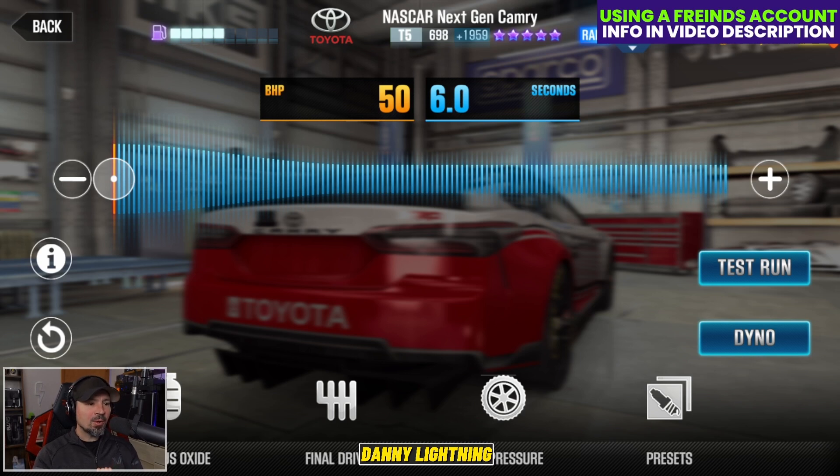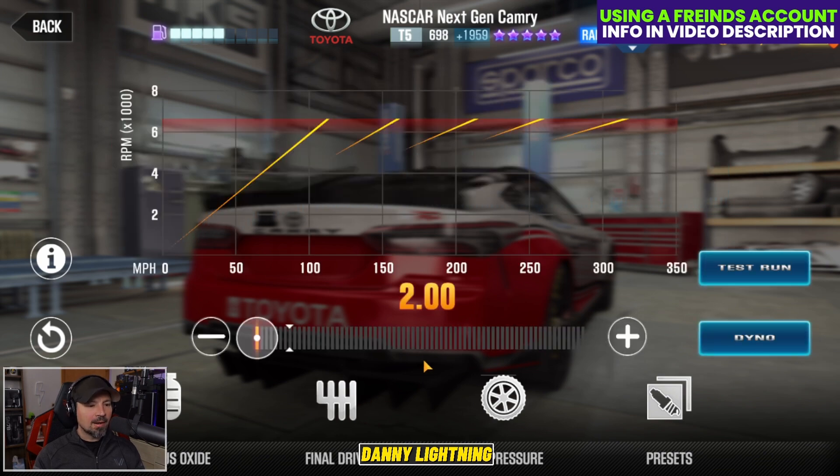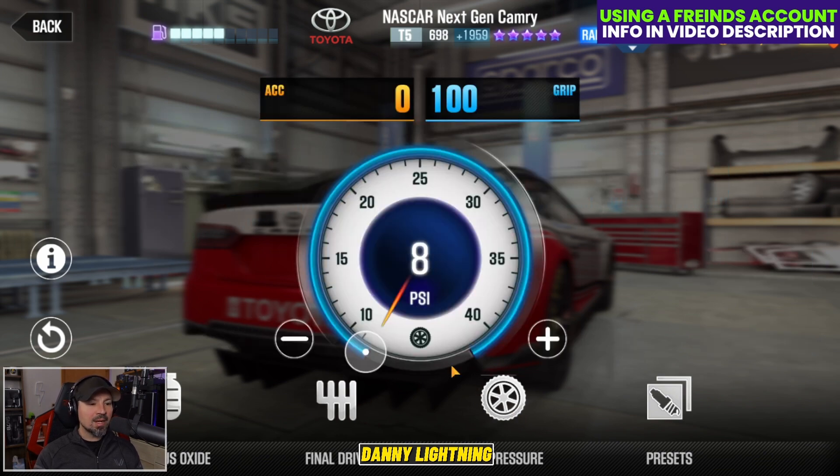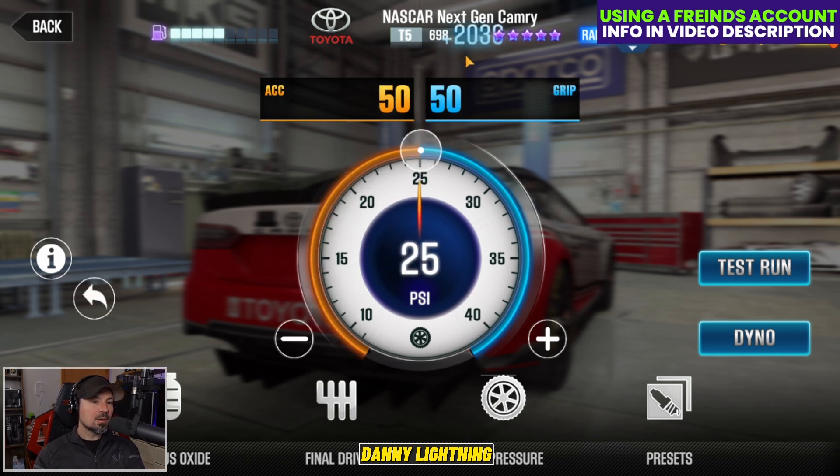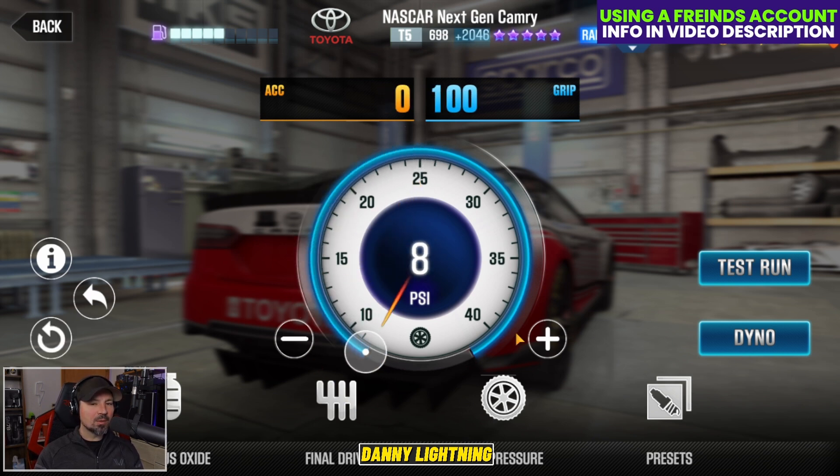So when you have all your parts on stage 5, this is the way we're going to tune it. We're going to put our nitrous all the way down to the left. Final drive down to 2.0 and tires at 8 PSI. If you have the tires at 25, you're going to get a little bit higher Evo and a better dyno time, but it seems to run better with the tires down to 8. You can try both ways if you want.